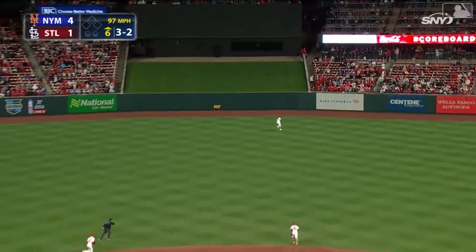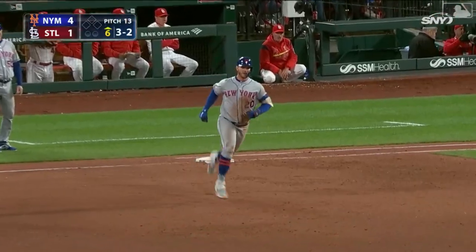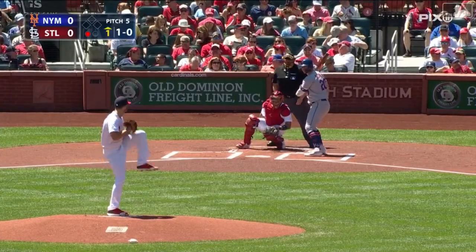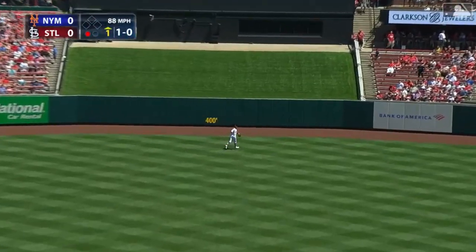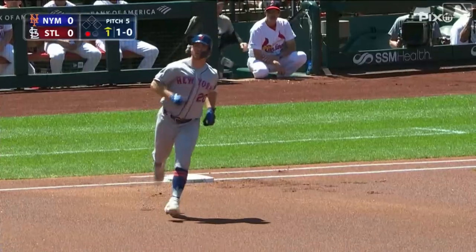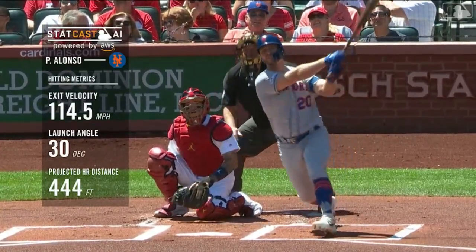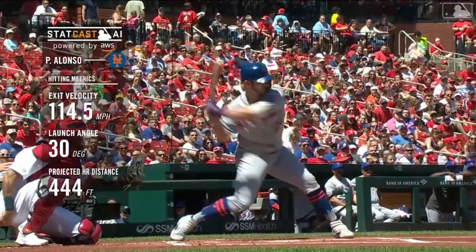Alonzo drives one to center field. Back goes Fowler, looks up at the wall — it's out of here, into the greenery. Another bullet home run from Pete Alonzo to make sure he'd be in the lineup today. And Alonzo hits one deep to center field. Back goes Fowler — that ball is way out of here, above the grassy area. An amazing home run by Alonzo. He goes deep to center field one more time, his eighth home run of the year, his second of this series.